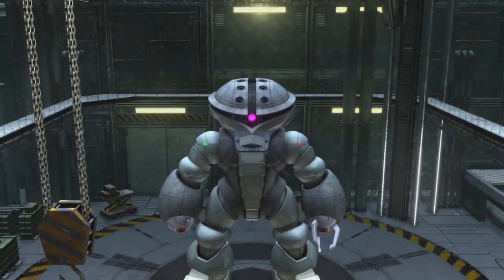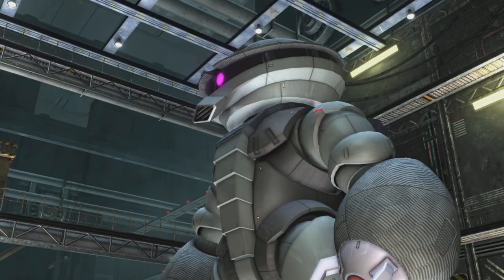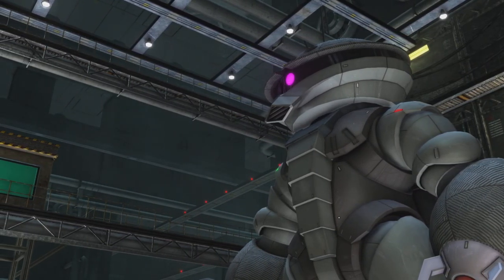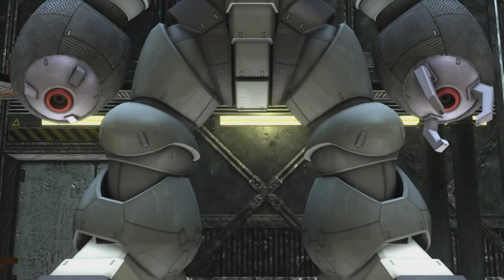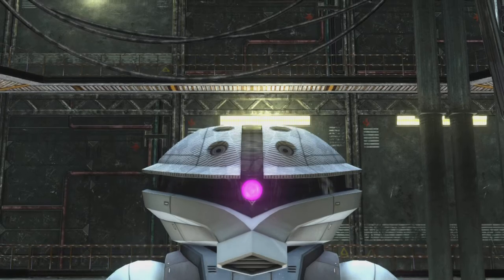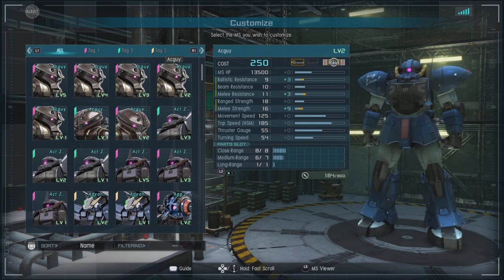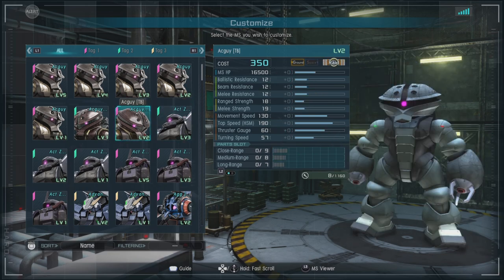Hello and welcome to a very special Gundam Battle Operation 2 featuring the Thunderbolt Acguy, a unit that might have been extensively modified by Zeon Remnants on Earth to remove secret agents. It's meant to be very modular so they can put different equipment on, but this version is quite interesting — it's more of a generalist. I'll show you real quick, then let's get into it.